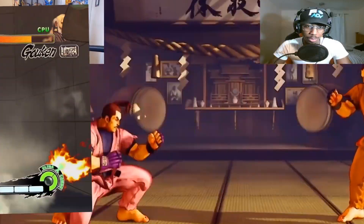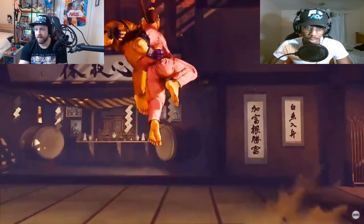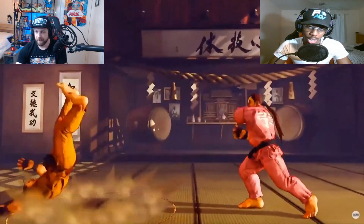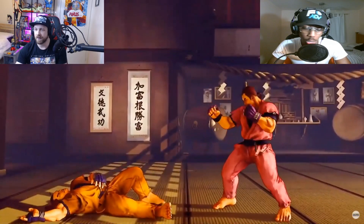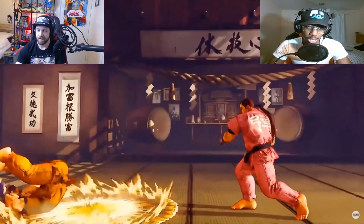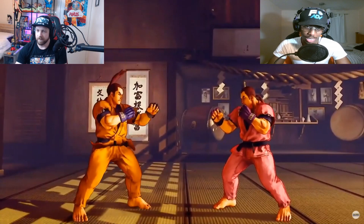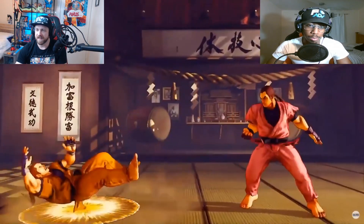Depending on the frame data, the light one might be pretty ridiculous. The DP looks clean — the DP has always been quite good. There's also what looks like a Seth-type move, but it all depends on whether it's safe or not. It might be one of those where he is unsafe but spaced, and then you can do buffer mind games behind it.